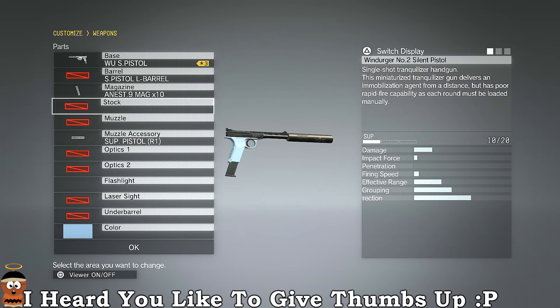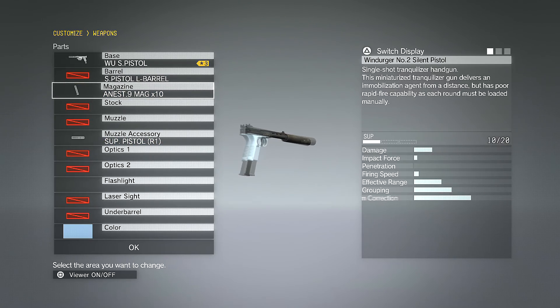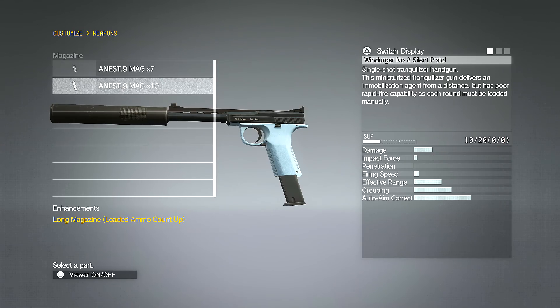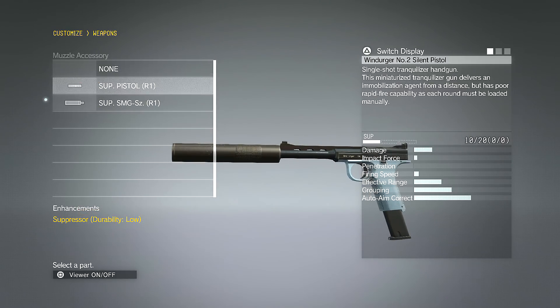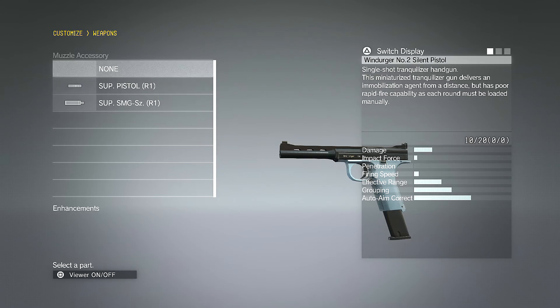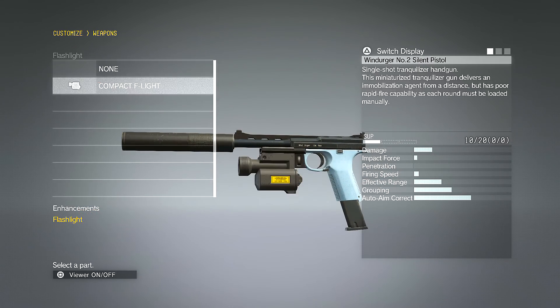As you can see, I can customize everything from the barrel, the magazine, the stock, the muzzle, and the muzzle accessory. On this weapon I can't touch the barrel, but if I wanted to change the magazine — I don't like the black look — I can change it. It does affect my ammo count though. I can also customize the suppressor, choosing how big or bulky it is, or remove it entirely if I just want to be loud.